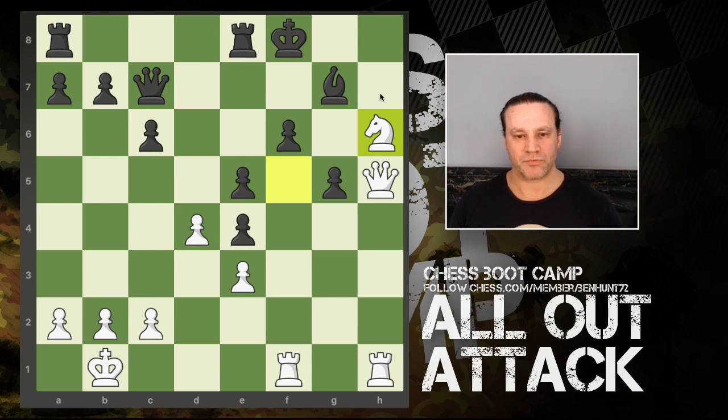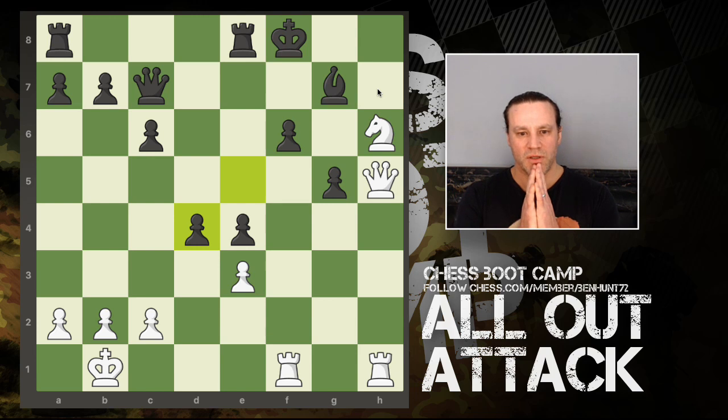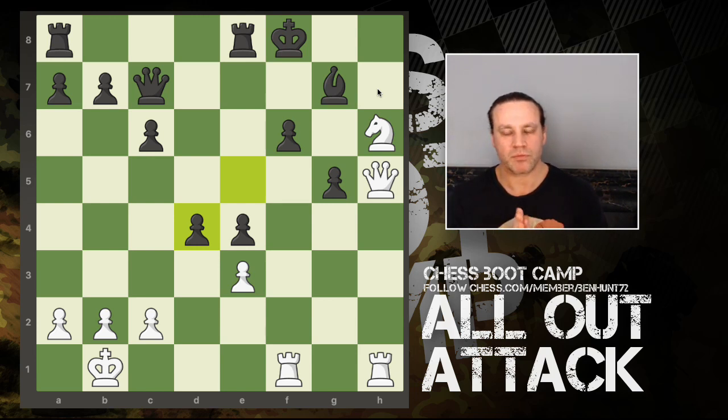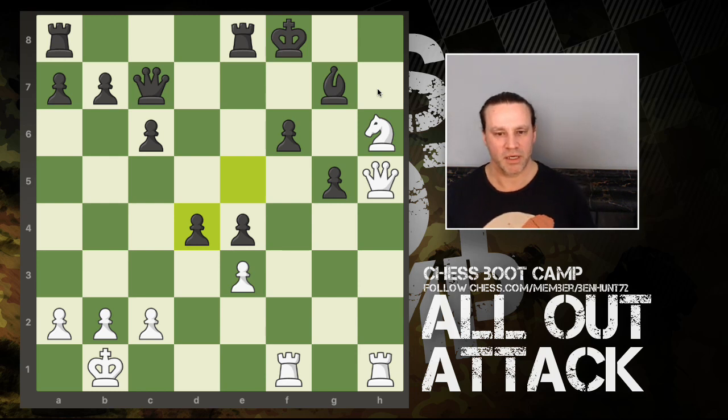I move my knight to h6, cutting off a couple of key squares for the king. If the bishop wants to capture, I recapture with the queen - black's in check and would probably have to block with the queen. We have another pawn capture in the middle and now I spot the finish. Can you see how white can basically force a win from this position? I'll give you a couple of seconds.